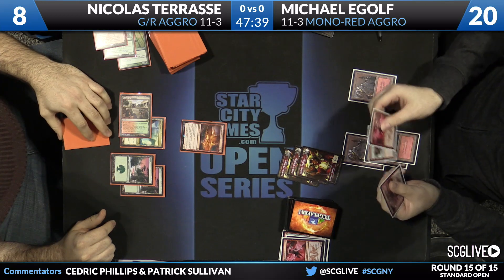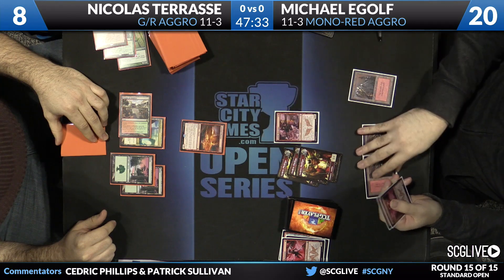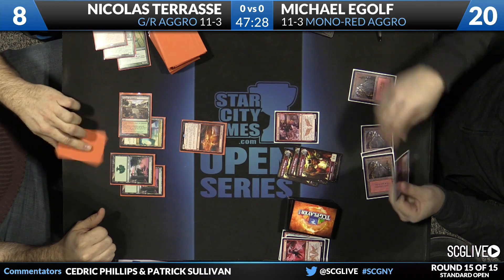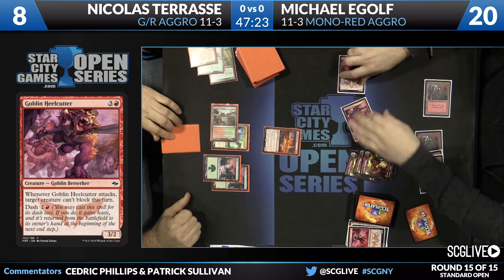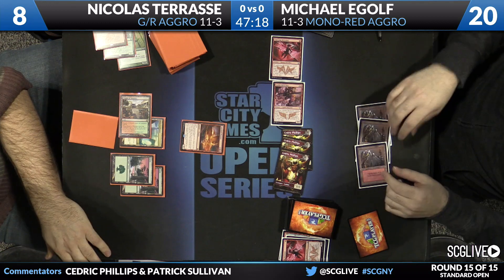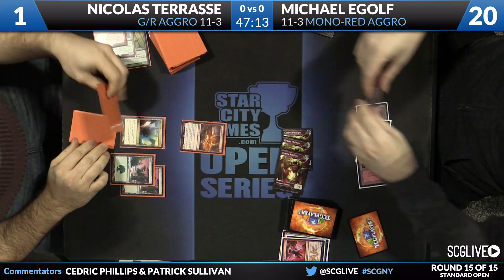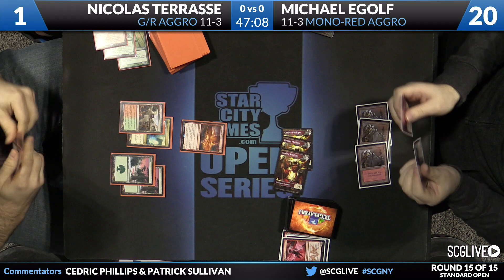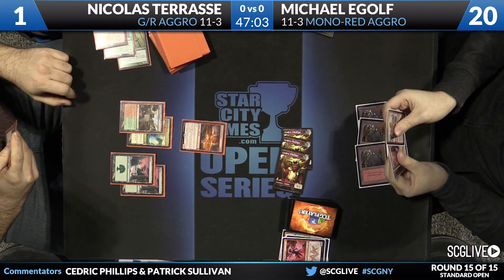He could have fizzled the spell, but with Heelcutter in hand there's no real reason to do it. Heelcutter can dash the Berserker too if he wants this turn — looks like he's going to. No blocks allowed — three, four, five, six, seven points of damage. Cut off the mana, knock him down to one. Still got your three tokens in play — sweeper doesn't even matter because the dashers go back to the hand. Hard to pass that up.